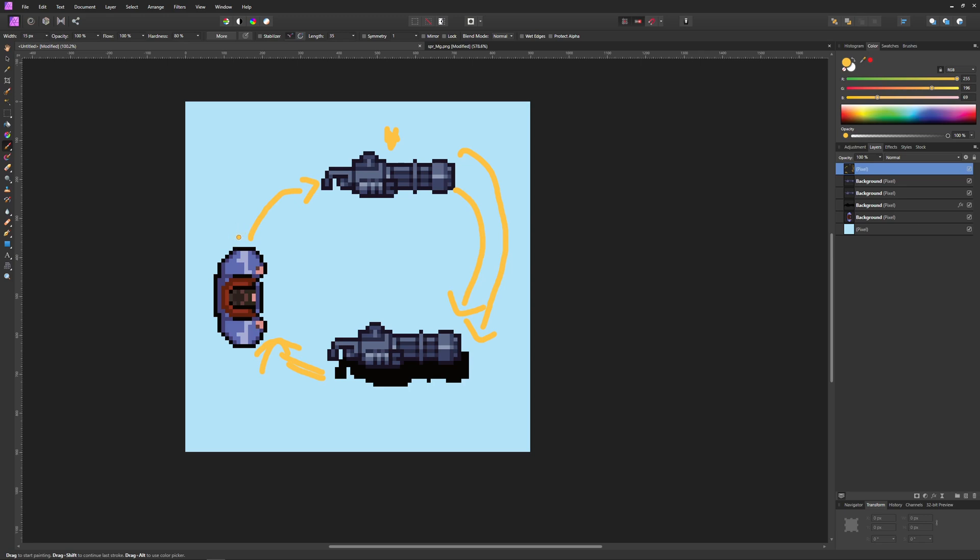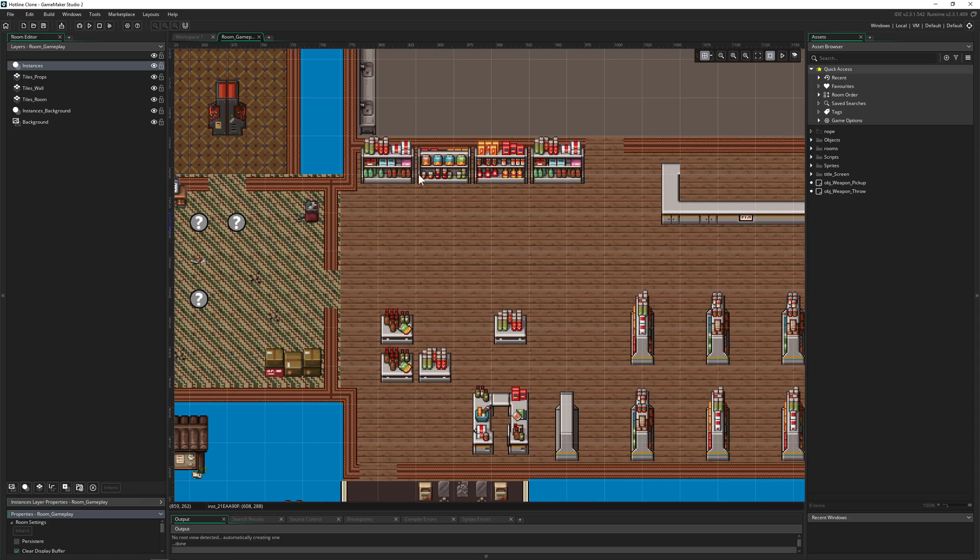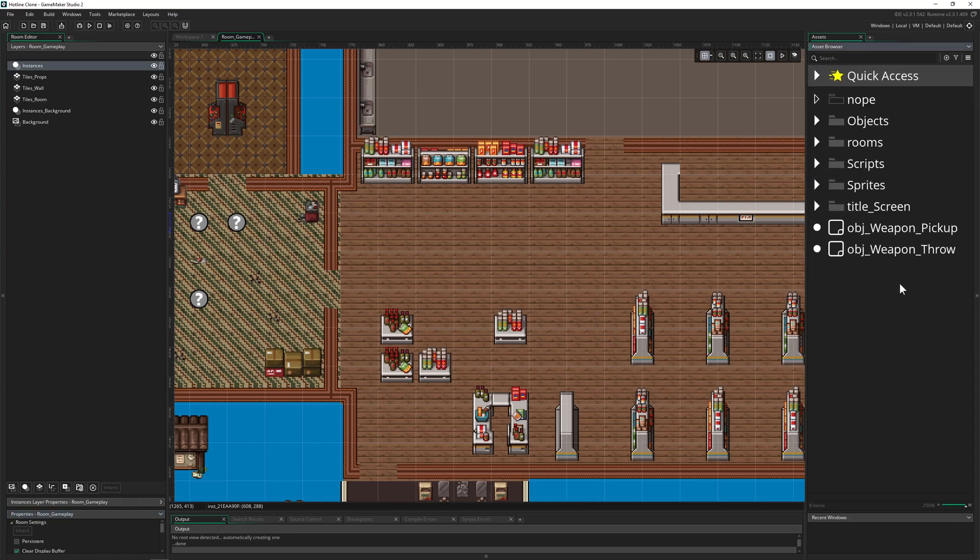When you shoot you use that ammunition, and if you throw the weapon away you throw it away with the ammunition the weapon is holding. You don't keep the ammo when you throw - in Hotline Miami you throw it away with the weapon. Great game design plus one! But this is actually a good way to structure that.